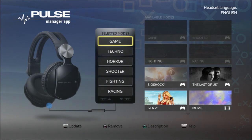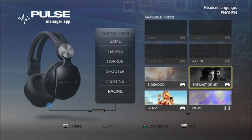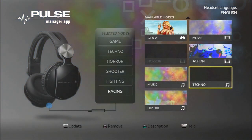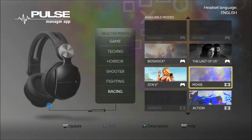So here we have the current presets: game, techno, horror, shooter, fighting, and racing. Whereas before they would have been game, music, and movie. For some reason I don't understand why that shuffle was made.